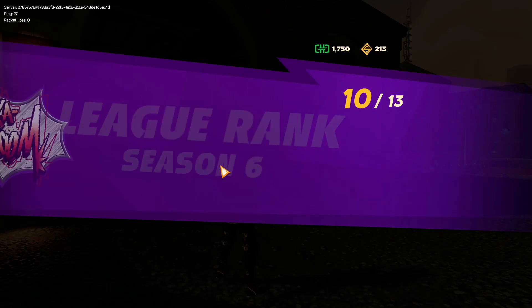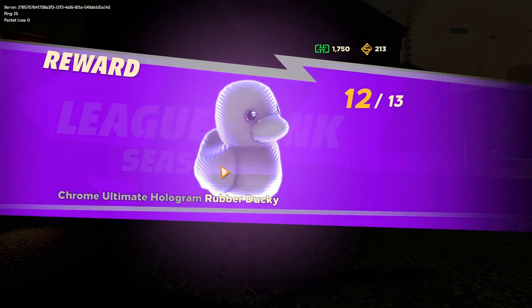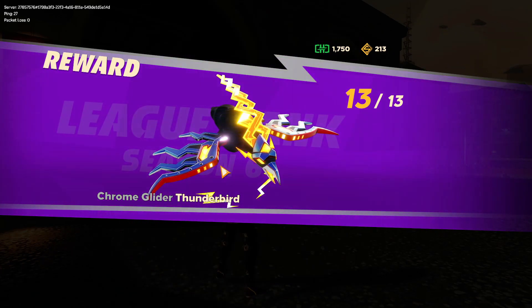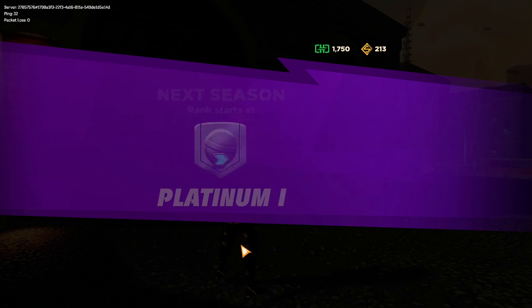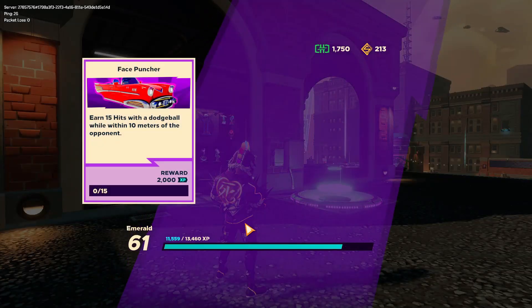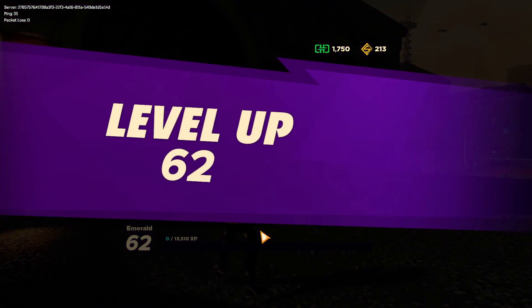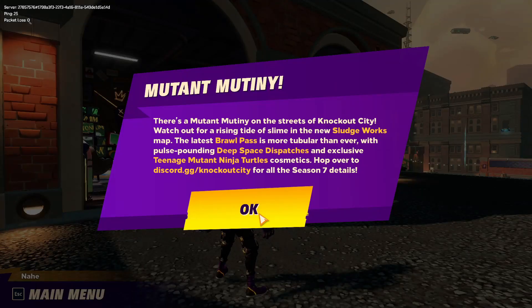The kaboom emote doesn't actually say kaboom — I wish it did. The clover is nice, the ducky is okay. The chrome glider is nice, but I still wish they would give us something like a pair of gloves that showed your rank, like diamond jewels on it or something cool. Or even an outfit with one style — that'd be cool. But it's okay though.